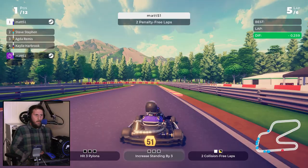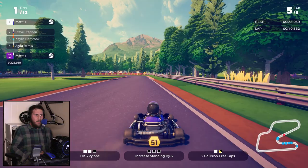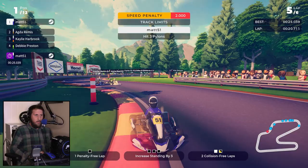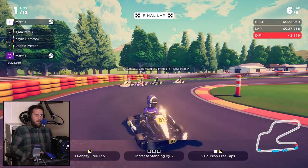All right, around the last corner — there's the penalty-free lap. There's a pylon. That doesn't count as a collision, by the looks of it. Another pylon. Can we grab the last one without any collisions? No, we can't — they're coming up fast. Can we make a penalty-free lap for the last one? No — somebody rear-ended us.